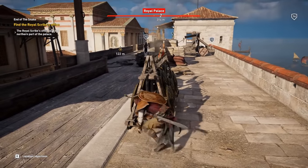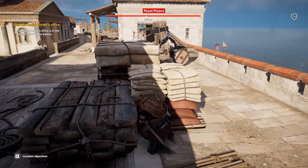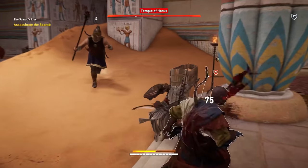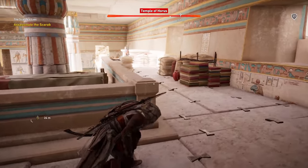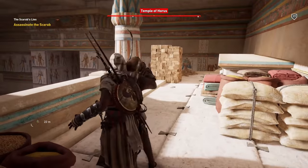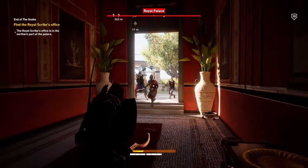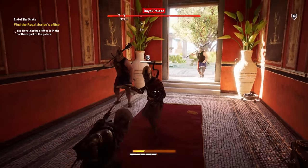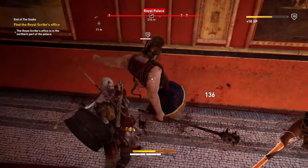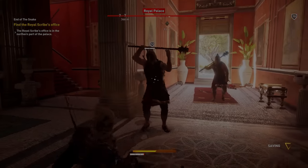Stealth is also surprisingly downplayed in Origins — now completely optional rather than a preferable gameplay style. The hidden blade, the iconic weapon of AC, is no longer a one-hit kill weapon, and this has huge consequences. It makes it very hard to sneak around restricted areas undetected when captains and high-level enemies don't die from a single attack. When this is the case, the player loses stealth and is forced into melee combat even after striking first. If you up the difficulty in Origins, the health of enemies rises even more, making this even more problematic — even if you spec into the stealth tree.